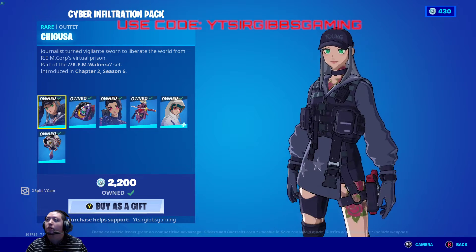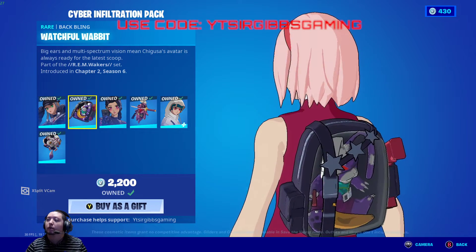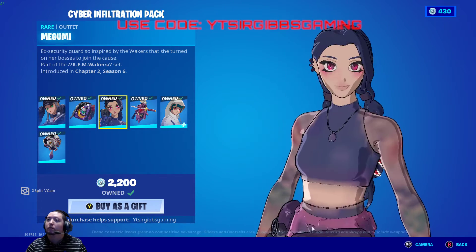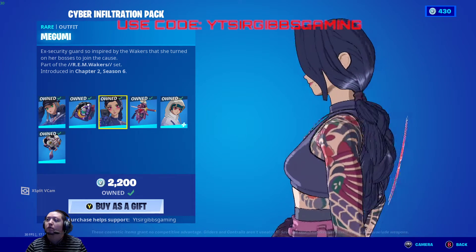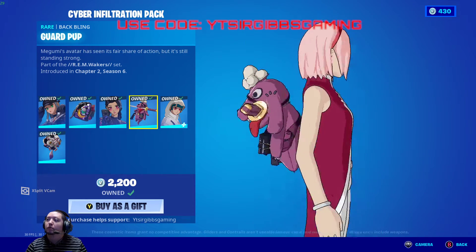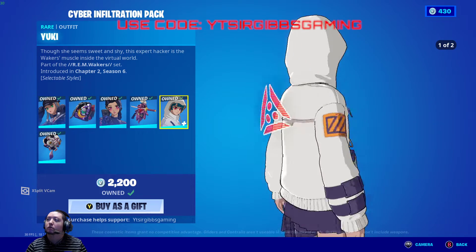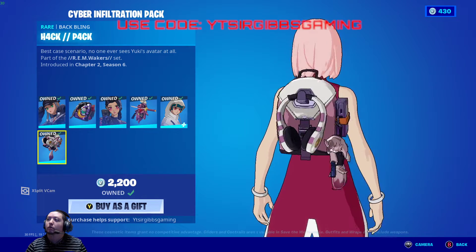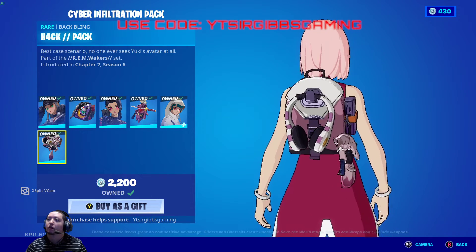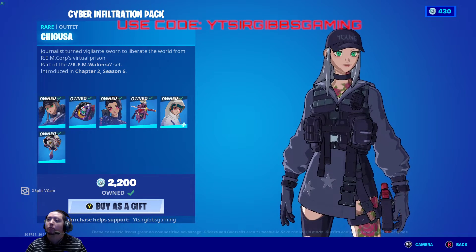It comes with this girl and then you got the back bling that comes with it. And then you got Mega Moon Girl, probably the standout one, and then you got her back bling too. And then you got Yuki Girl, she's pretty cute, and then you got her back bling too. So yeah, three skins and three back blings for 2200 V-Bucks.